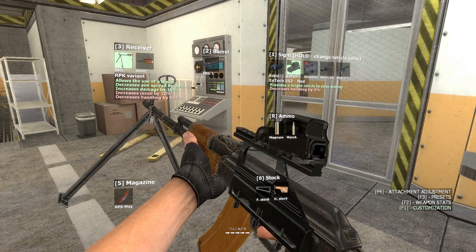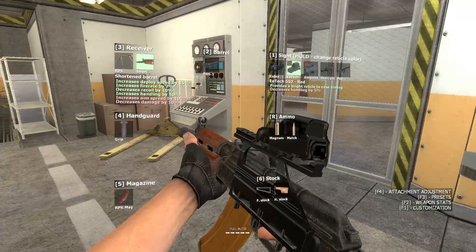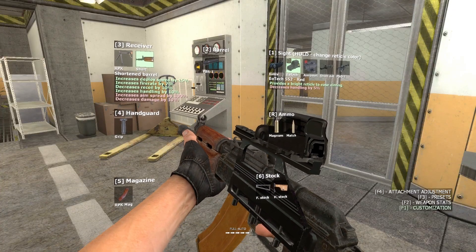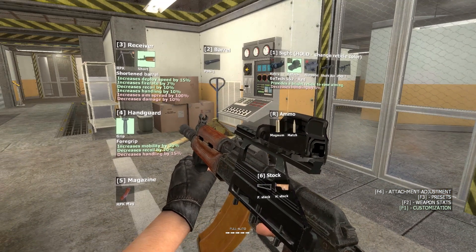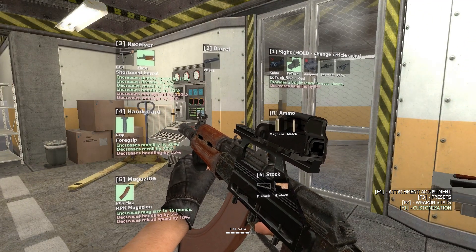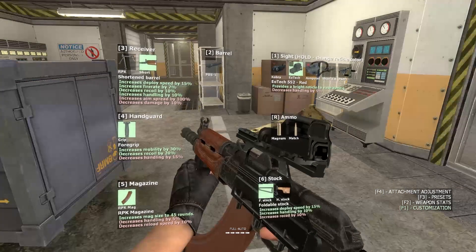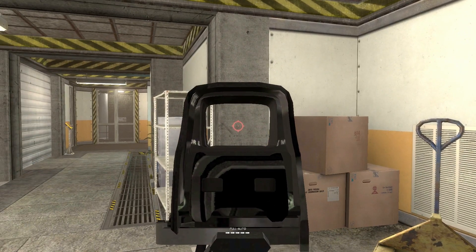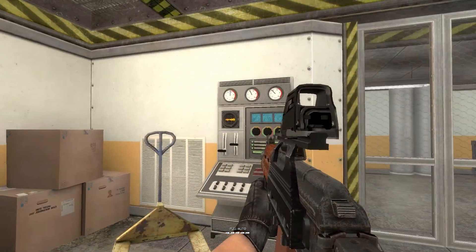Next we're looking at the receiver — we've got an RPK receiver and a short receiver. I quite like the RPK, but I like the short as well, so we're sticking with the short. It increases fire rate by 7% and decreases recoil. Let's take the handle — it's always going to be good. We can customize the magazine too; it increases magazine size but reduces handling, though I have a grip so it's okay. And finally we've got a stock — we'll take that. Here's our customized AK-47.